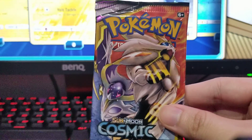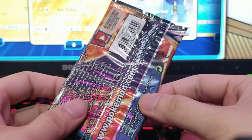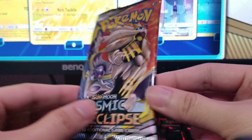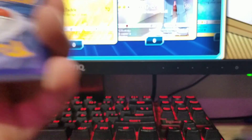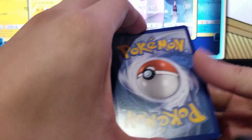So far no good cards. Let's try the last pack! Arceus, you gave me a shiny Mawile on Pokemon GO earlier — please give me a good Pokemon card on this last pack. Cosmic Eclipse looks so good. It's always the last pack! It's a white code — white code means it's a good card. The green ones were bad, let's see if we get something good.